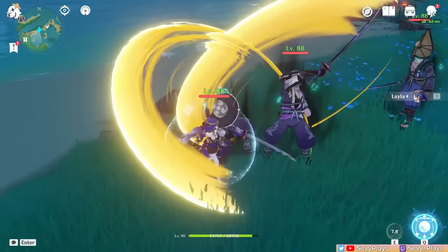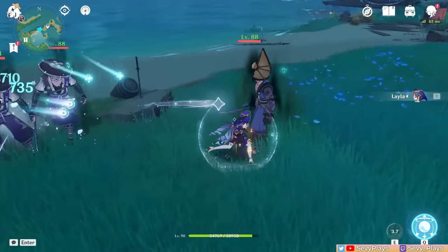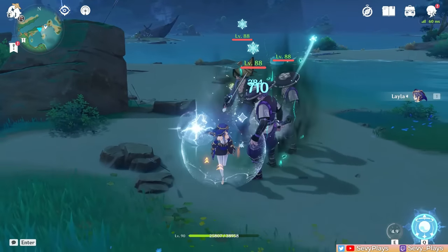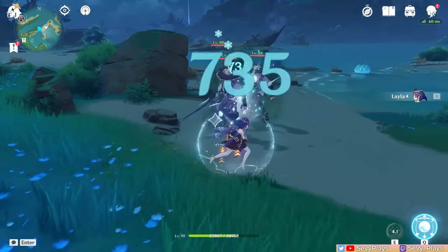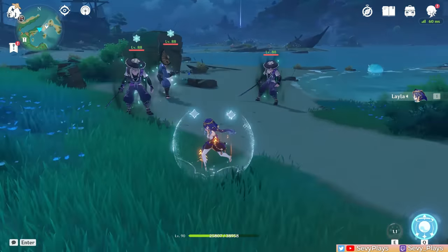Once she reaches the maximum four night stars, these will turn into shooting stars that seem to target the closest enemy within range. While each star targets one enemy, they can potentially deal splash damage if two enemies are grouped very closely. Then after the four stars have been used, you can start accumulating night stars again, which repeats the whole process.